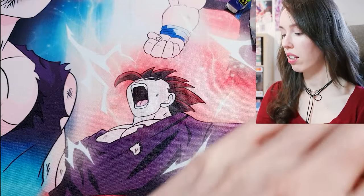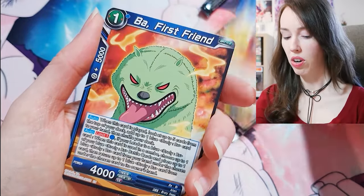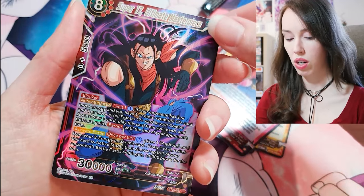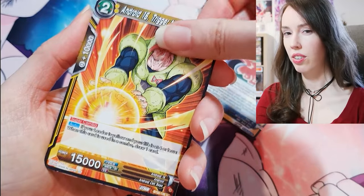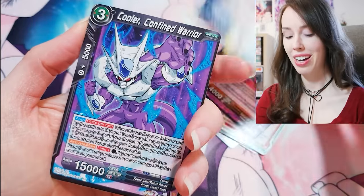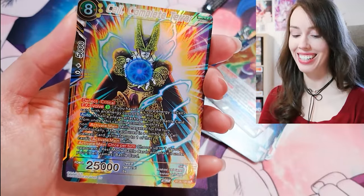Son Goku and that's it for that pack. I haven't watched any unboxings of this set because I didn't want to spoil the experience, and normally if people are pulling god rares I'll see it on Instagram. But I haven't seen anyone pull the god rare on my feed, probably because the set was so delayed. Oh SR — Super 17, Ultimate Masterpiece, pretty cool. Oh wow, that is sick — Cell, Complete Terror — that is a really really nice SR. Last pack magic, let's see!